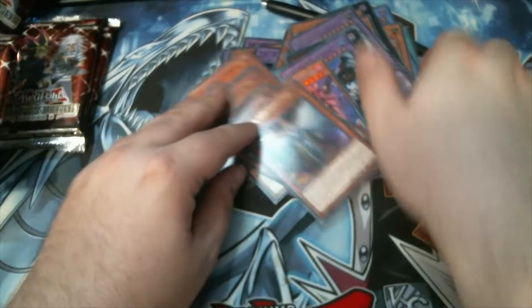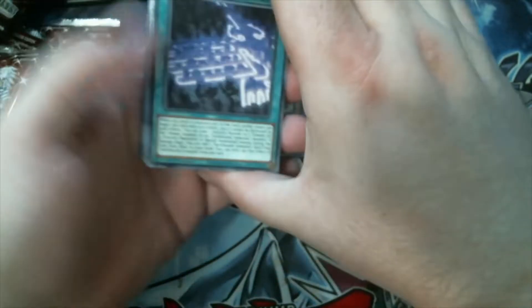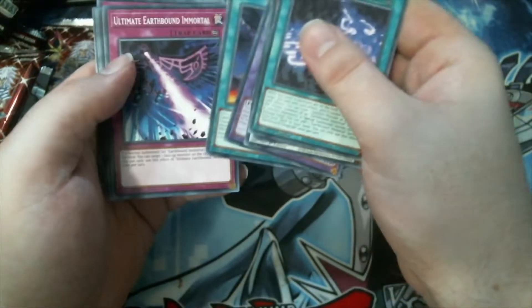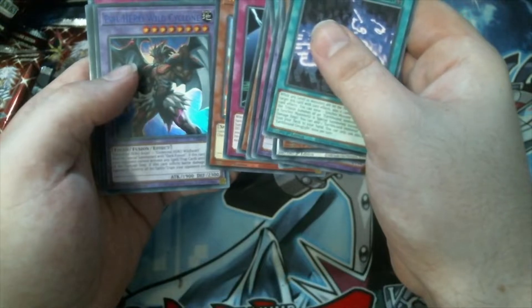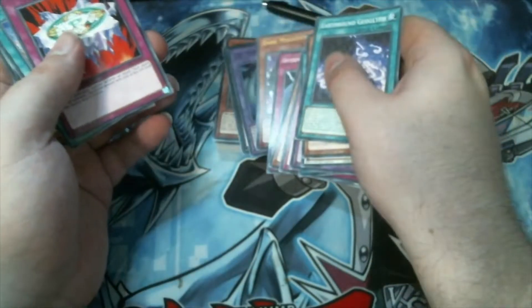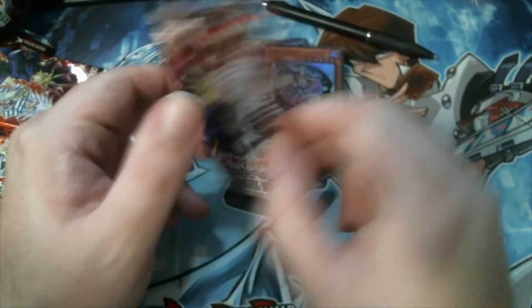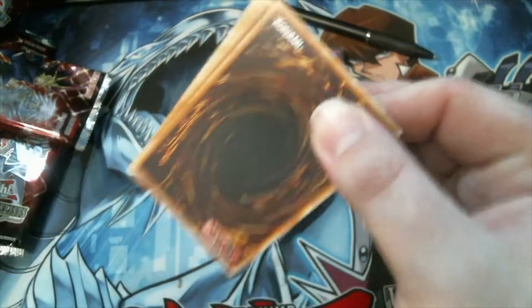Last few packs. Coca Packapoo, Sun Dragon Inti, Malicious Fiend, Castle, Ultimate Earthbound Immortal Uru, Offering to the Immortals, Dark Magician Girl normal ultra, Evil Hero Wild Cyclone, Number C40 Gimmick Puppet of Dark Strings. If we want to build Dark Magician, we're actually set - so that's really good. Last pack - can we end with Malicious Bane? If we end with Malicious Bane it's a successful opening. If not, I'm gonna be depressed.